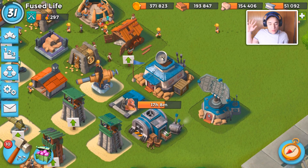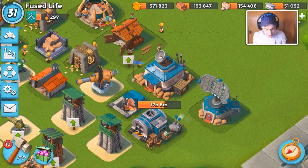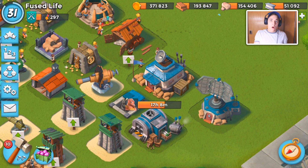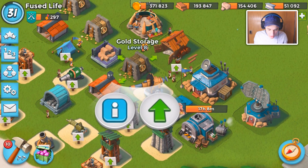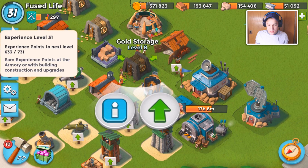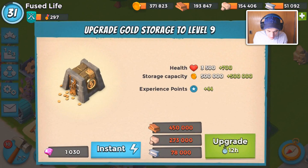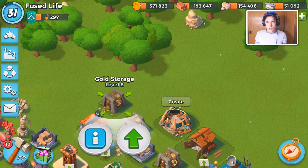Hello guys, welcome back to a new Boom Beach video. Today's the day we're gonna try to get enough XP to upgrade our headquarters. I need like 100 XP, so I need to upgrade a lot of stuff. I'm gonna try to get my two gold storages to level 9 today, and then get my last gold storage probably while my headquarters is upgrading.